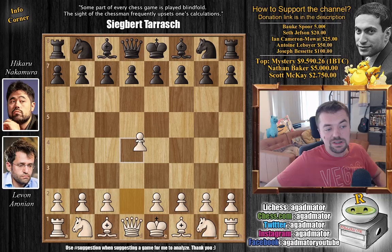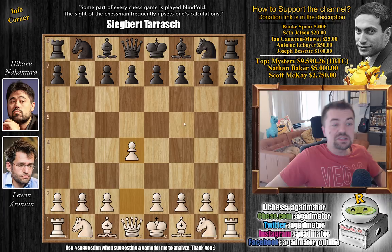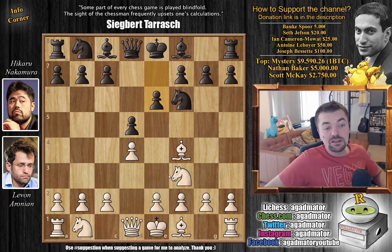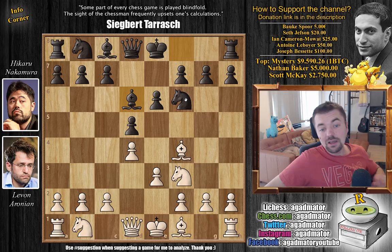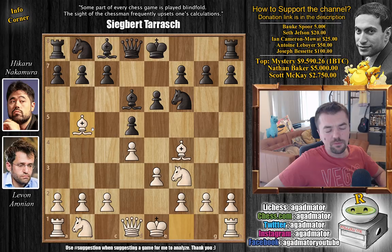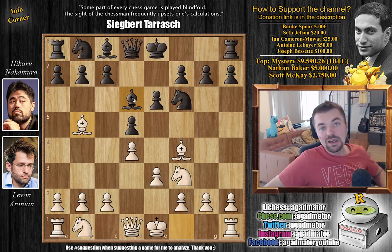Levan with the white pieces opens with d4, Knight to f6, and now Knight to f3 by Levan. We have d5 by Nakamura and now Bishop to f4 — so Levan goes for the London system. We have e6 and now e3 preparing to develop the light square bishop, Bishop to d6. Bishop to g3 and Knight to e5 are the most common moves in this position, but Levan goes Bishop to b5 check. It doesn't really make sense — why would you do this? The bishop can be easily kicked away.